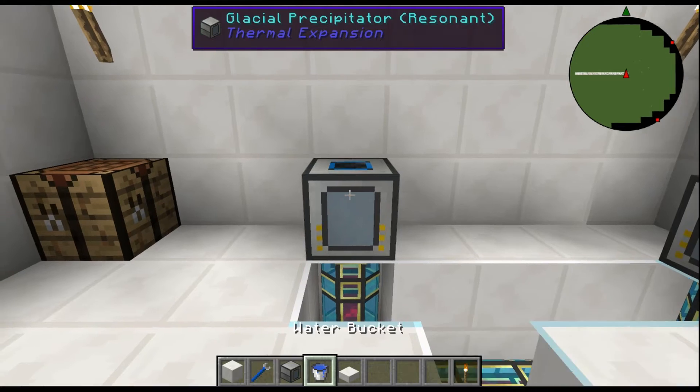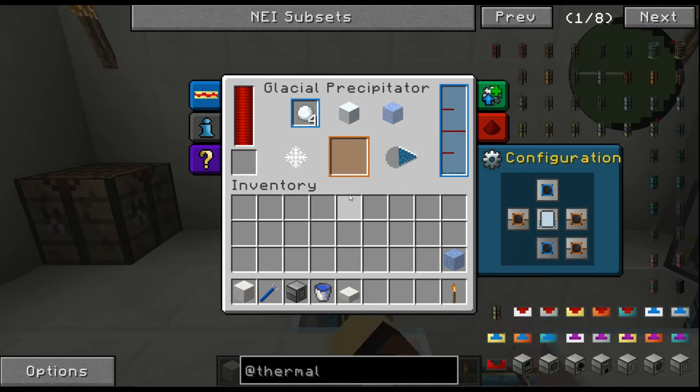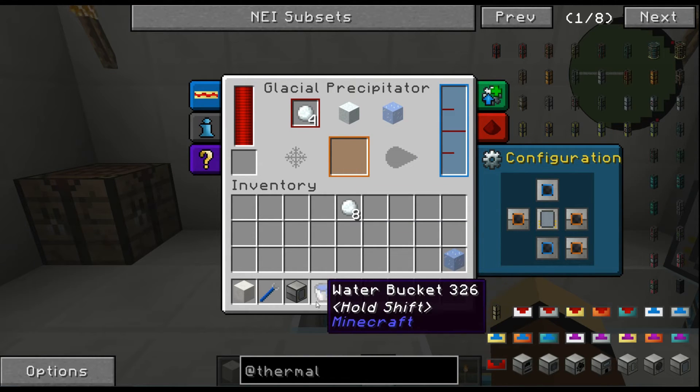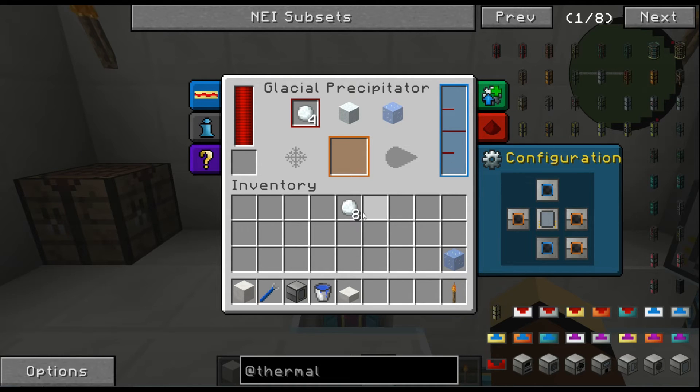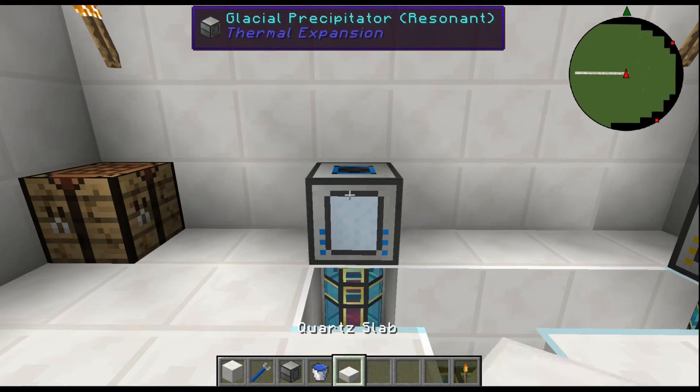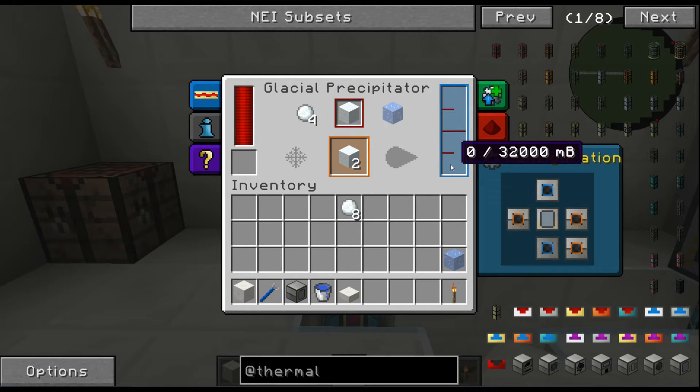You can tell it what you want to make. For example, I want four snowballs — it's going to make eight though, because one bucket is 1000 mB and it takes 500 mB of water to make four snowballs. So one full bucket makes eight snowballs. Same logic applies to snow blocks: 500 mB makes one snow block.